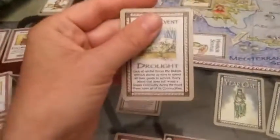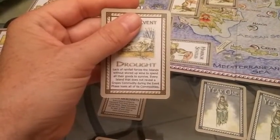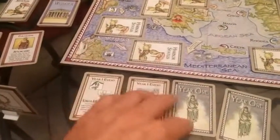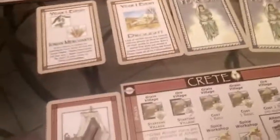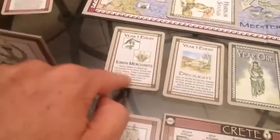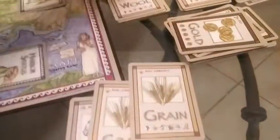You flip the next card and it says Drought. Lack of rainfall forces islands without stored-up wine to spend all their goods to survive. Every island that does not reveal a grape commodity during the event phase loses all of its commodities. I don't have a grape to reveal, but lucky for me, I spent all my commodities, so I don't lose anything. Had I held on to them, I would have lost them unless I had a grape. Now we move into production — this time I'm going to produce ore and three grain, so I get an ore card and three grain cards.